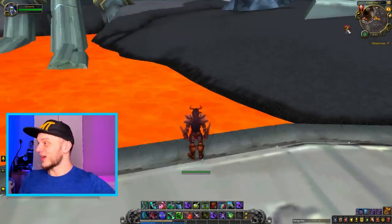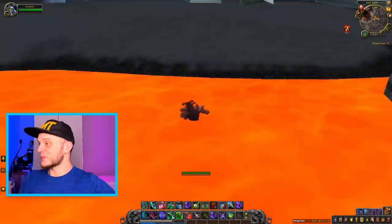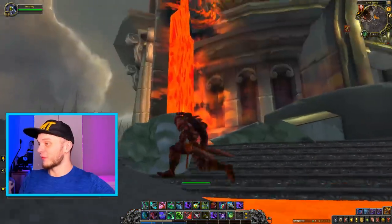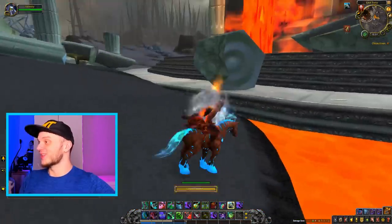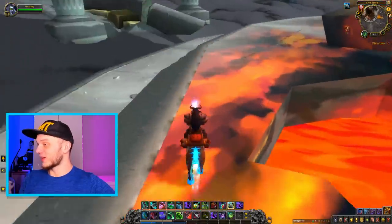They even put a fire effect if you go into the lava — that's pretty thorough for a place you're not really supposed to go to. I didn't think it would actually affect me, but it does. Where is that lava even coming from?